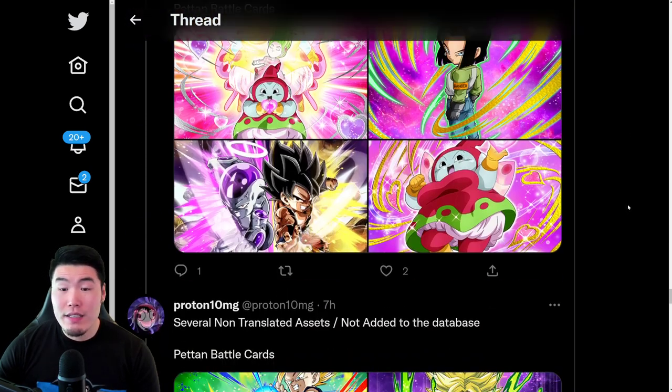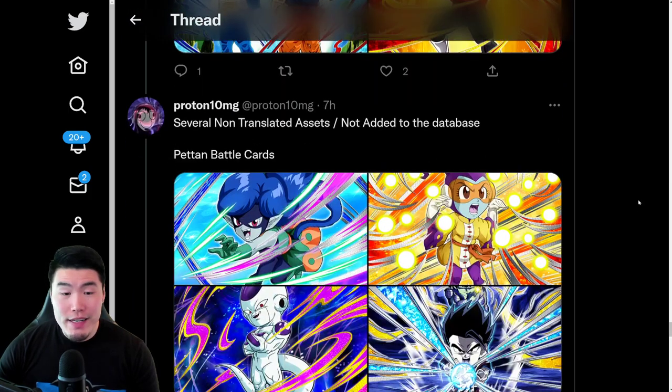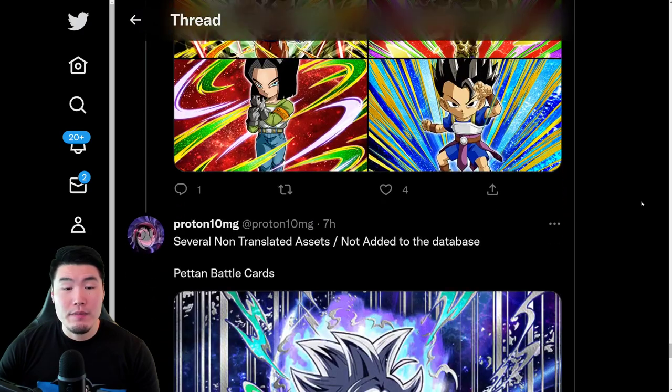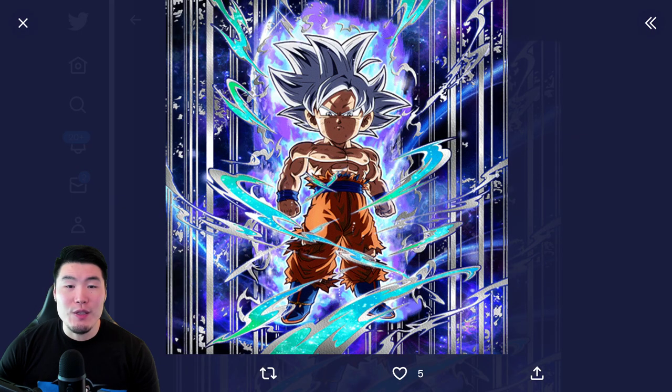That was basically the data download, mostly for the World Tournament assets, but also some untranslated assets that will be released in the future, and of course the new update as well. This is the Peton Battle pack that comes with the UI Goku — definitely want to add him to my collection, he looks freaking dope.